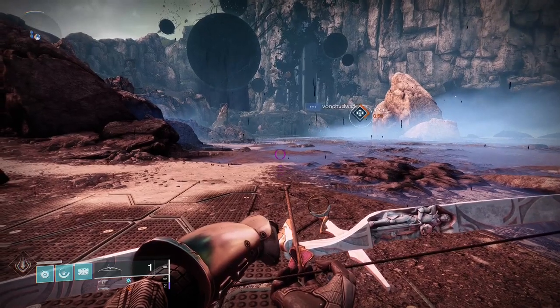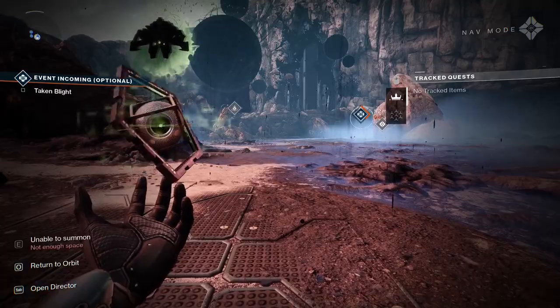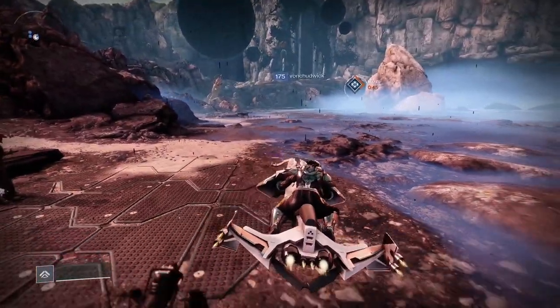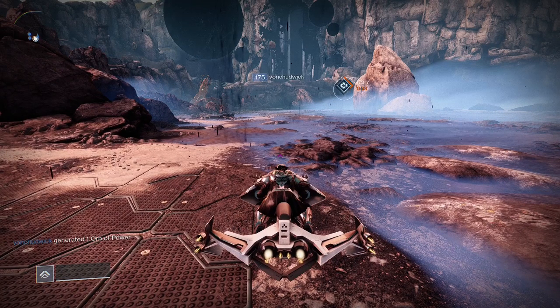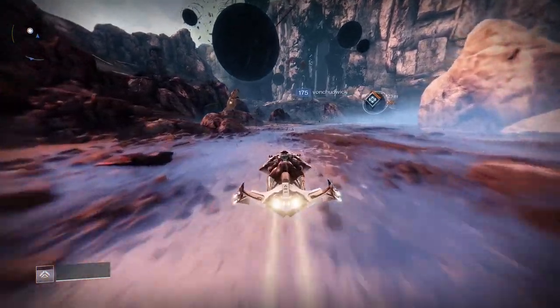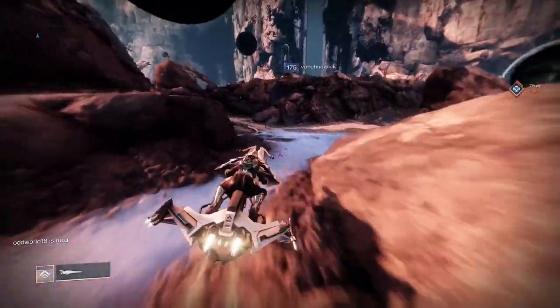What is up guys, it is Stix here and today I'm going to be going over this week's Ascendant Challenge. Before we get into it, Petra Venj is in a very odd location today, so if you want to stay and follow along for that, I'm going to do that right here at the beginning of the video. If you're uninterested in the bounty that gives you an extra Dreaming City loot drop, feel free to skip ahead until you see me back at the Divalian Mists Transmat point.